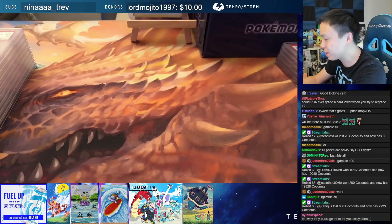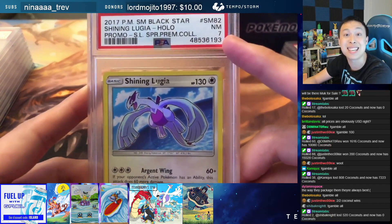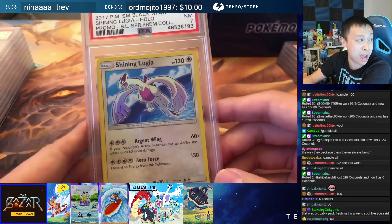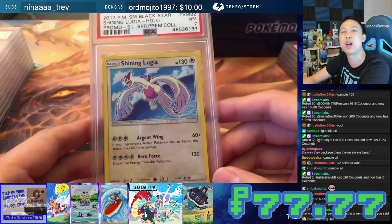All right, next one — another Shining, and this one's going to be a cool one. Obviously it will be cheaper because this is going to be a PSA 7 Shining Lugia. But this PSA 7 is going to be a very fun price of $77.77.